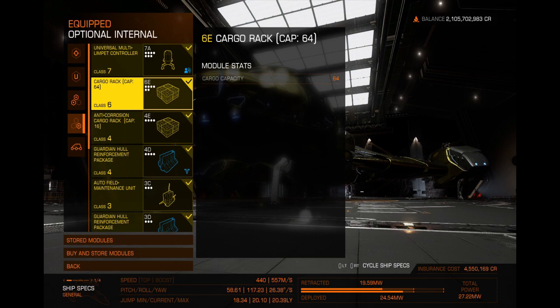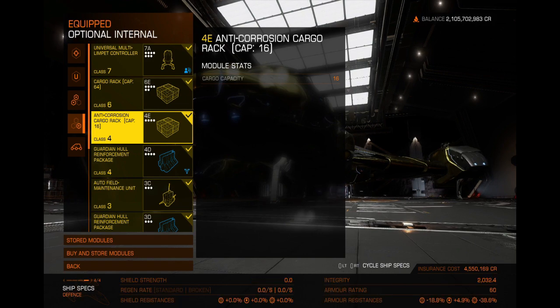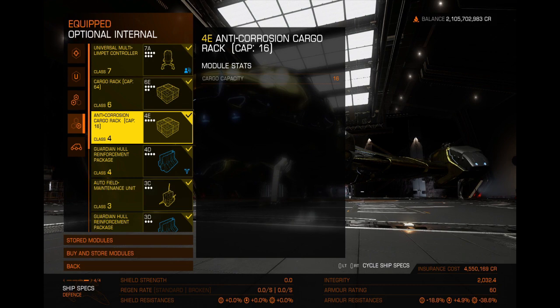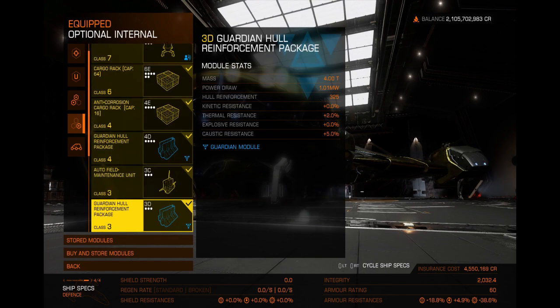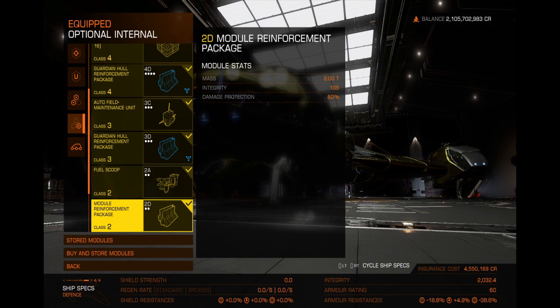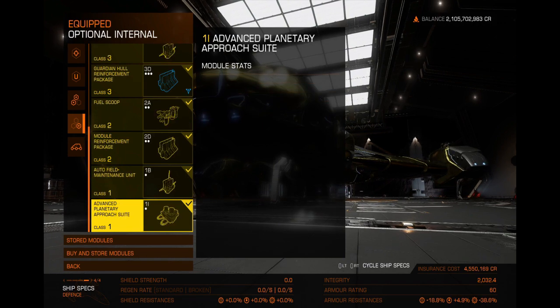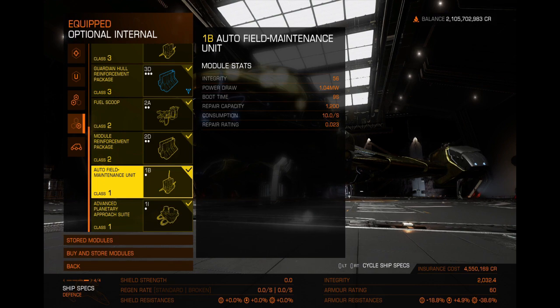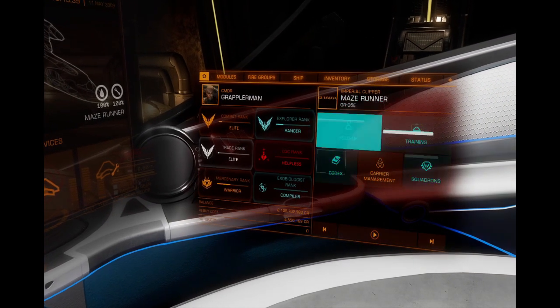The reason I really like the Clipper is it has the universal multi-limpet controller, which allows me to have all the different limpet forms and you can change them out pretty simply. I've got two cargo racks — one 6C and one anti-corrosion to grab those corrosive materials inside the Maelstrom. For hull reinforcements I'm using the Guardian ones to help ease the caustic damage. I have two field auto maintenance units — one is just to repair the first one, because you will be repairing quite a bit in there. I have a small fuel scoop and module reinforcements. I originally used Guardian module reinforcements but they were disabled really quickly, so I switched to regular human module reinforcements.